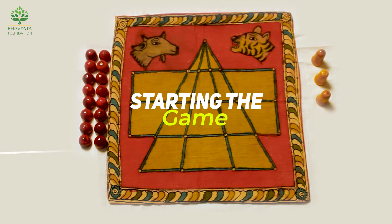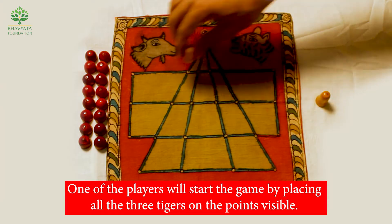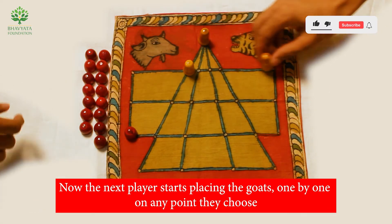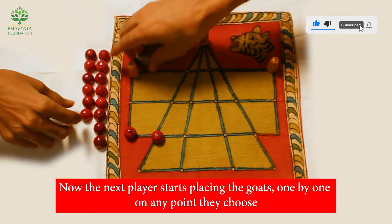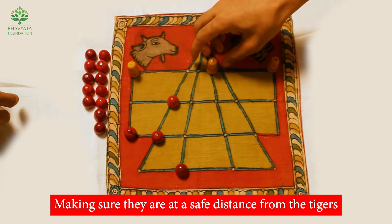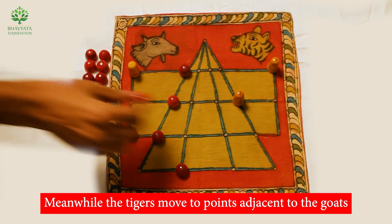One of the players will start the game by placing all three tigers on the visible points. The next player then starts placing the goats one by one on any point they choose, making sure they are at a safe distance from the tigers. Meanwhile, the tigers move to points adjacent to the goats.